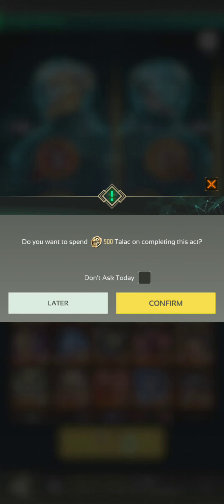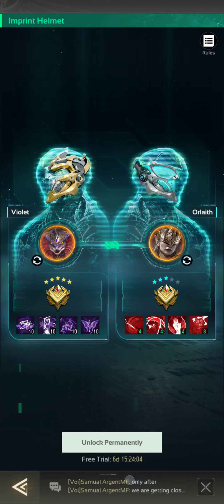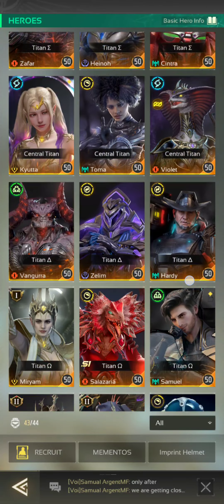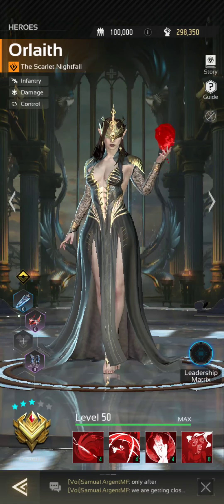We'll click the 500 to confirm. So we spend the 500 tallach, and out the back Orloth becomes a three star general and has her skills at four, four, four and eight. Let's go back and check to make sure that has actually happened. As you'll see, now they're blue.